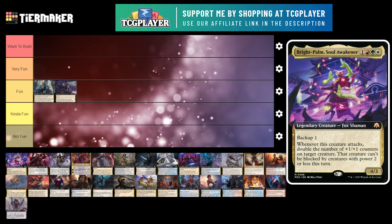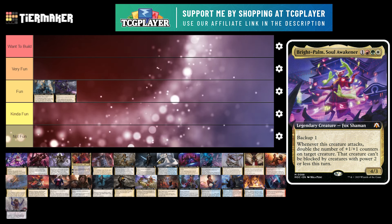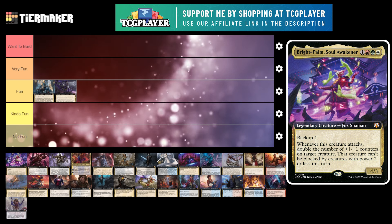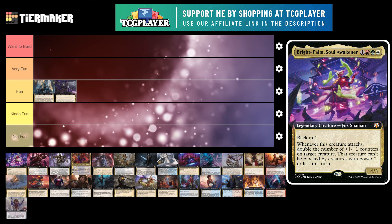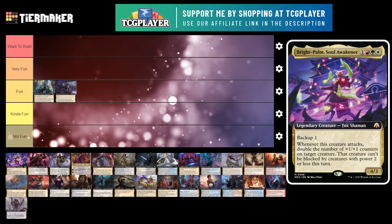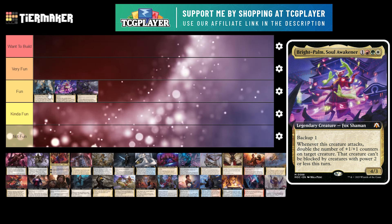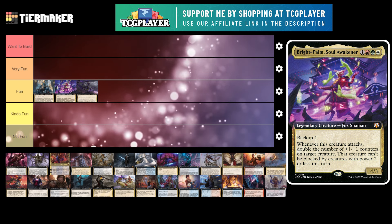Next up is Bright Palm Soul Awakener. This is a 4 mana 4/3 legendary creature Fox Shaman with Backup 1. Whenever this creature attacks, double the number of +1/+1 counters on target creature — that creature can't be blocked by creatures with power 2 or less this turn. I actually overlooked this card in my initial rankings of the March of the Machine precons. I think this is a really strong commander and it would be really fun. There are a lot of great Hardened Scales effects in Naya colors: Ozolith, Kami of Whispered Hopes, actual Hardened Scales, Lazell from Baldur's Gate. There's a bunch of those effects and you can double the counters really easily. I'm going to put this at fun.